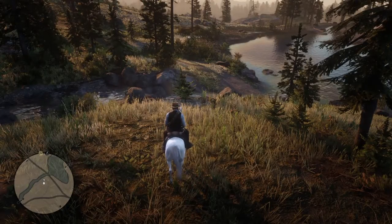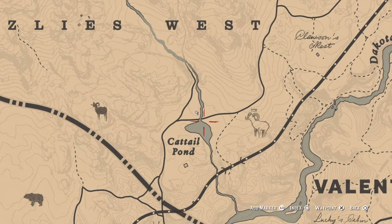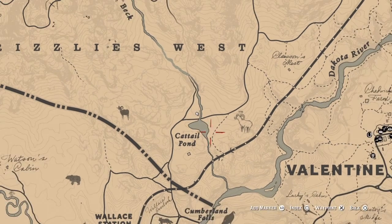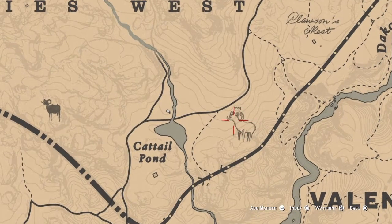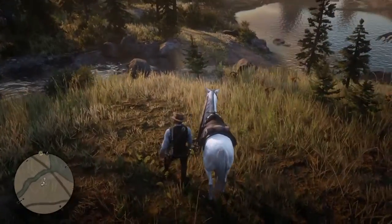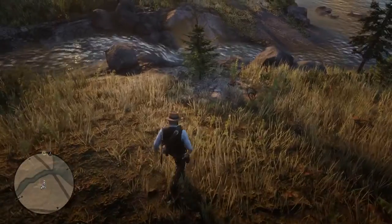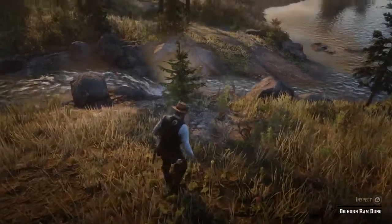Hello guys, welcome back to the channel and welcome back to more Red Dead Redemption. We are here exactly at Cattail Pond, or a little north of Cattail Pond, hunting this legendary ram. I have found the first clue, and I've also figured out that one-shot-one-kill is not working, so I'm not going to try that. This is the first one.